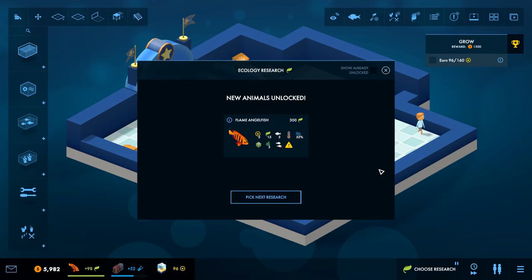Welcome back to Megaquarium. Right away, we unlocked a flame angelfish, which — caution — they may eat or damage stony corals, clams, or gorgonians. What the hell's a gorgonian?